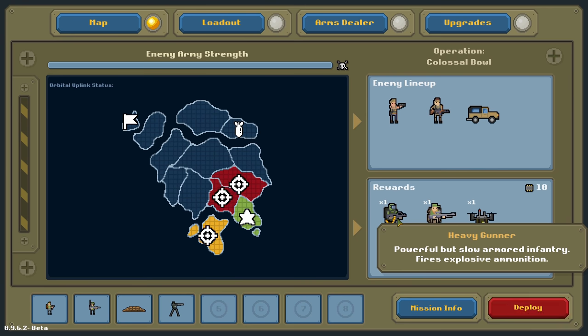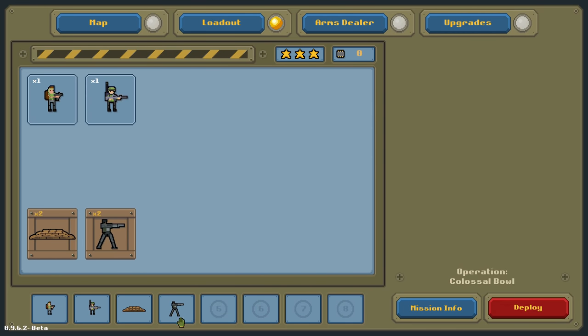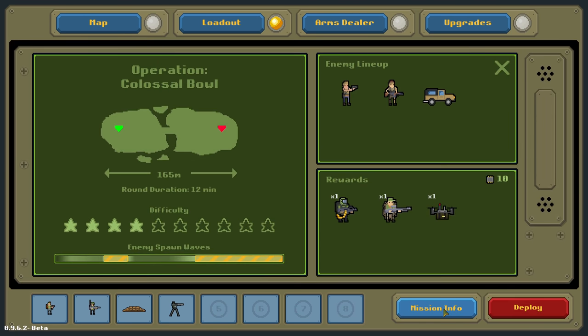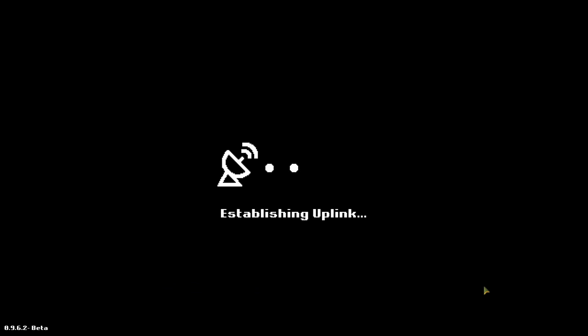Our potential rewards are Heavy Gunners, Snipers, and Drone Swarms. Pretty excited about that. I should mention: once you add something to your bar like this, they're consumed. You have to earn them later. This is Operation Colossal Bull. The round is 12 minutes long. It shows you when the enemy spawn waves are. Let's rock and roll — I'm pumped about this.